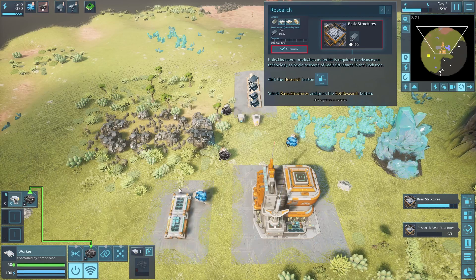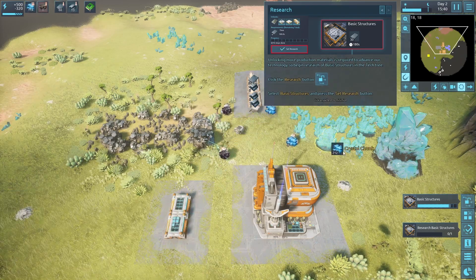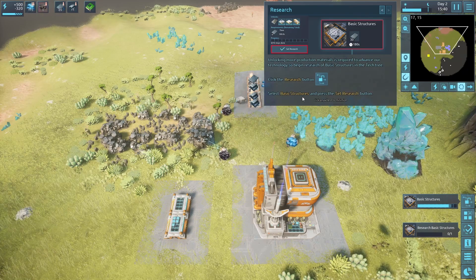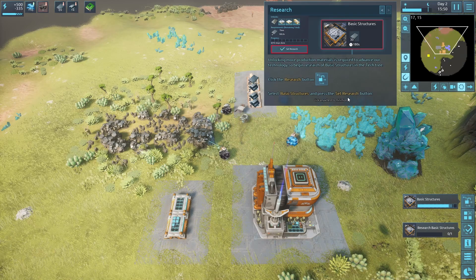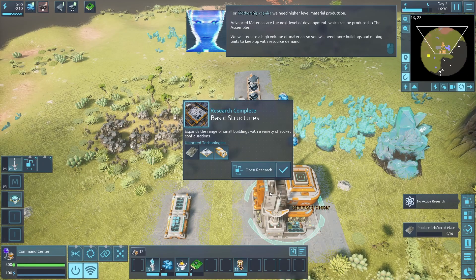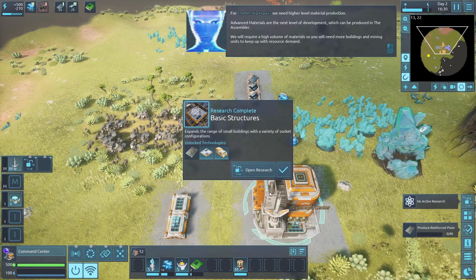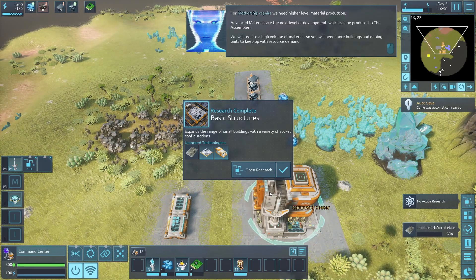The store perimeter tells units where to place inventory when full. When a mining bot can no longer hold resources it places items on a storage block to continue mining. Select miners, click the store perimeter, and specify the storage. Select basic structures and press the research button. We're still researching - almost there.